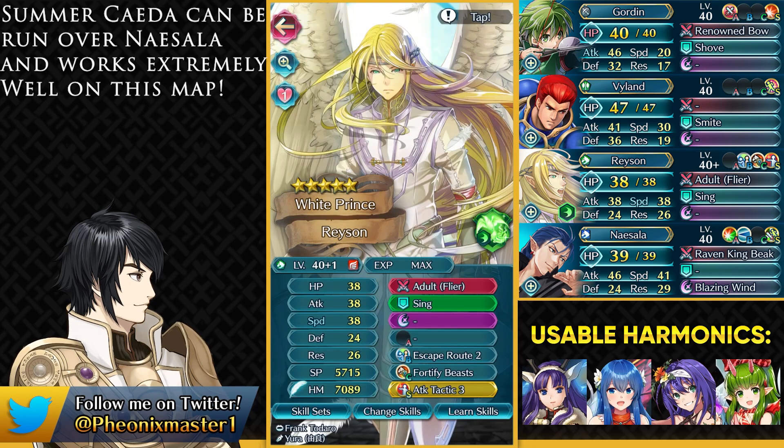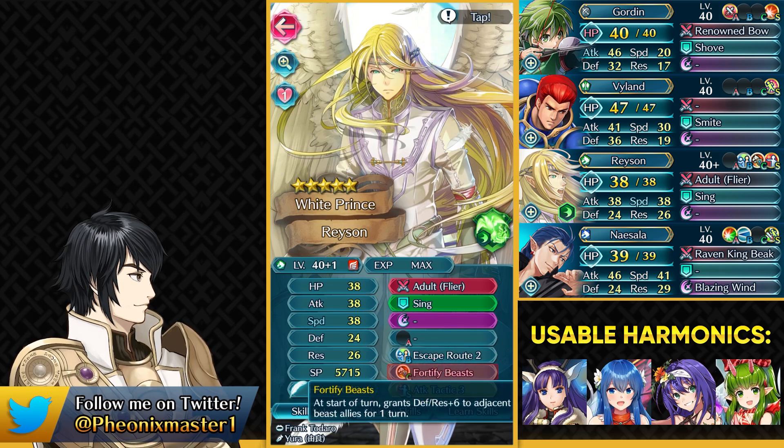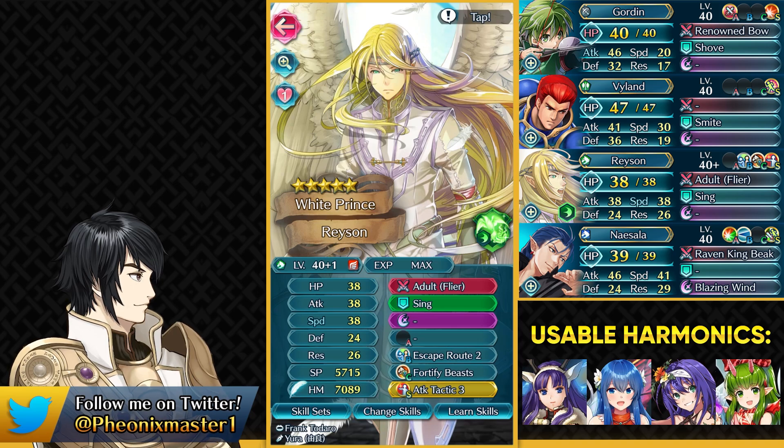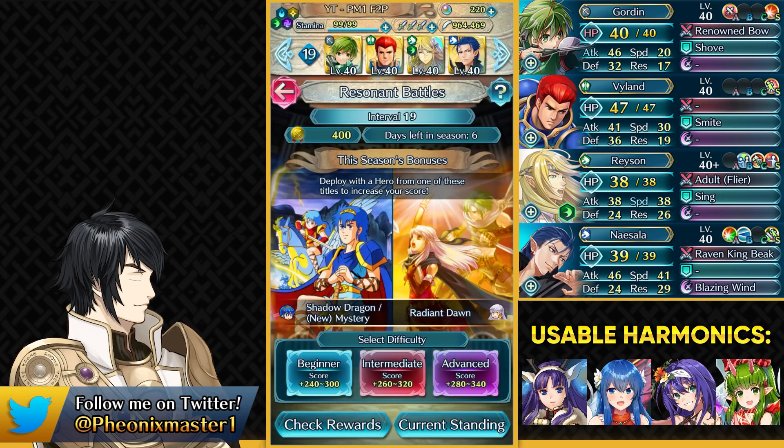We need to have Raeysen as our dancer and you need to have Escape Route 2 on him. Raeysen needs to have Fortify Beast so that he can buff up Naisala, and this is extremely important because we do want Flayne to attack Raeysen. If Flayne does not attack Raeysen, you can just run Life and Death 2 in his slot. You can run Attack Tactic as a Sacred Seal, but if you're using Halloween Tiki then the Tactic skill does nothing and you can run something else.